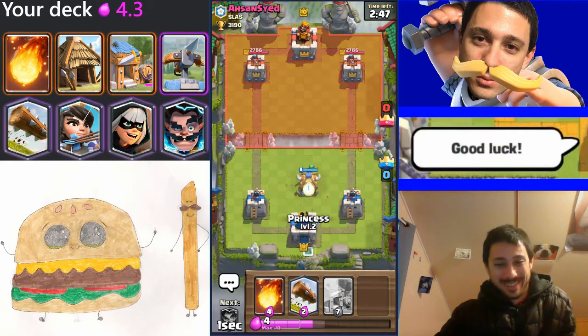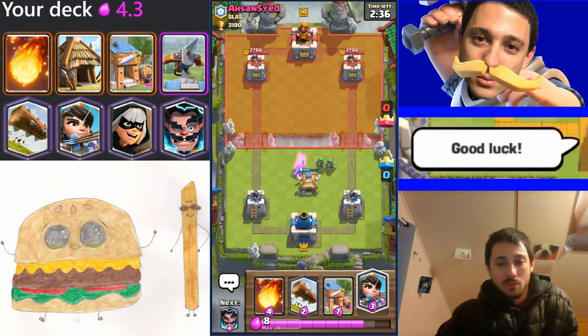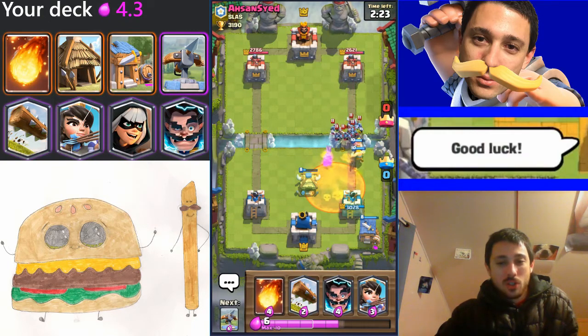I dropped trophies — I can't be losing matches at lower trophy range. Anyway, let's get back into the match. I'm going to open with the spawner hut, and he's got the hog. I don't even want to answer that because both the princess towers and the spawner hut should do a pretty good job of shutting him down. Let's get another spawner building going.